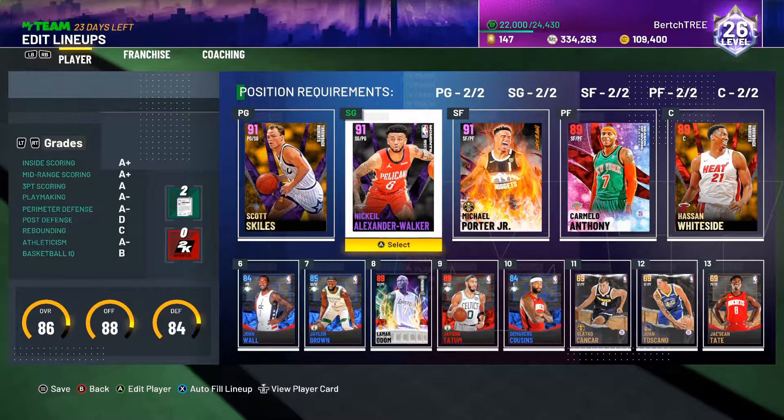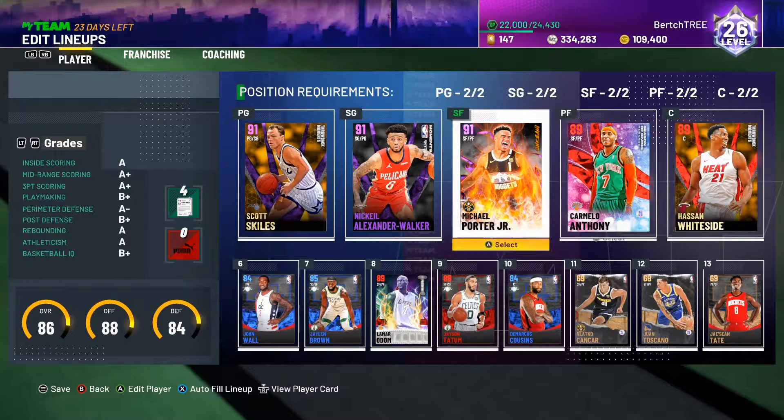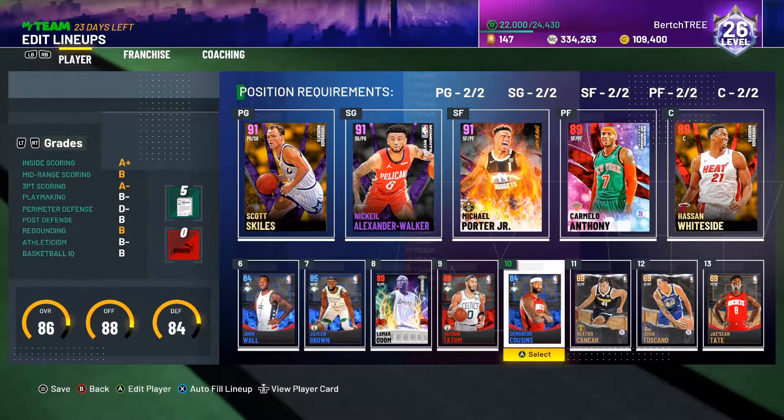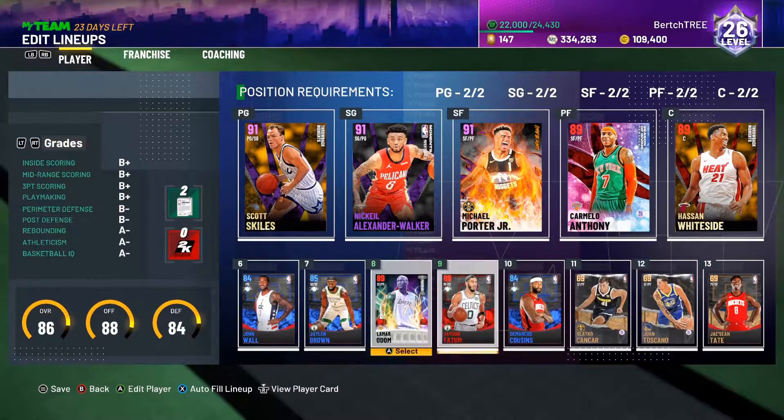His jump shot's pretty slow. So we're going to use Michael Porter Jr., who's pretty new, Carmelo, because we love Carmelo, Hassan, because obviously, we just used some dynamic duos down here. These three are emeralds and he's a ruby. And then we just used Lamar because Lamar's tall.